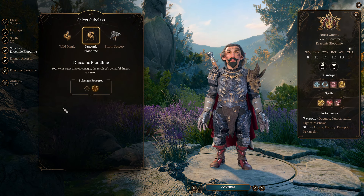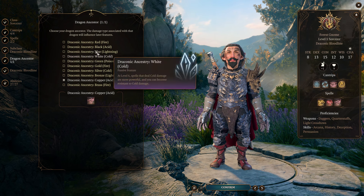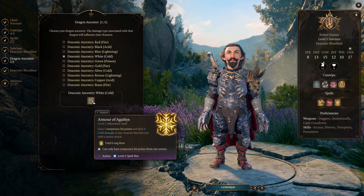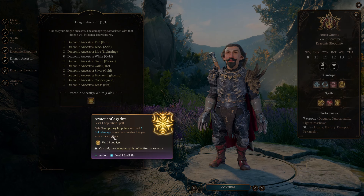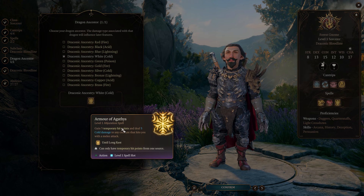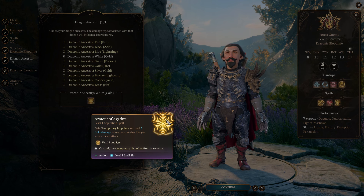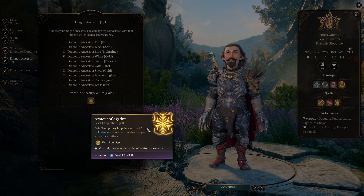We are going to take Draconic Bloodline Sorcerer — that is actually required for this build. It is specifically required that we take the White Dragon Ancestry, because we want Armor of Agathys. Armor of Agathys is going to tie this entire build together. If you read the description: you gain 5 temporary hit points and deal 5 cold damage to any creature that hits you with a melee attack, and it lasts until a long rest. As long as you have the hit points when you get hit, it will reflect. So if I have 5 hit points, get hit for 4 damage, I still have 1 left, I still reflect back the damage. It doesn't matter if the temp HP is there after I get hit — it matters that they're there when the hit occurs.